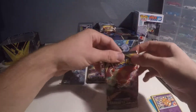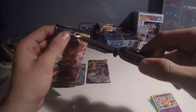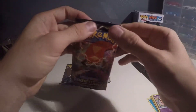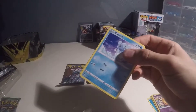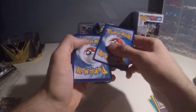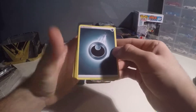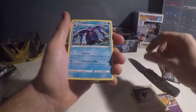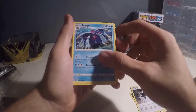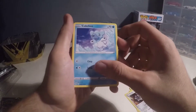Make a nice stack and on to the next one. Sword and Shield Darkness Ablaze is this one. Got a chewtle — and one, two, three, four to the front — boom. Dark energy, powerful energy, toxapex — interesting, never heard of that Pokémon — and clobbopus.